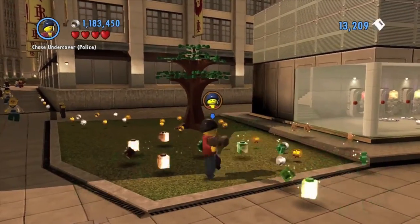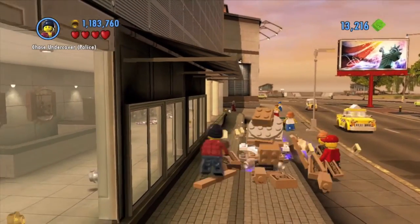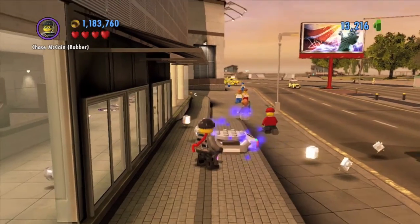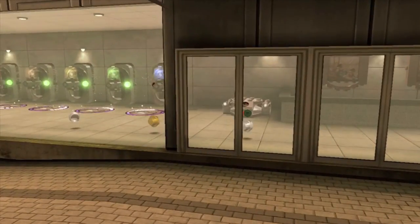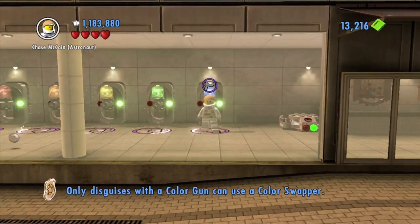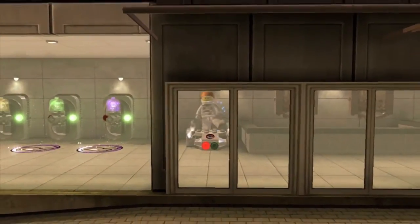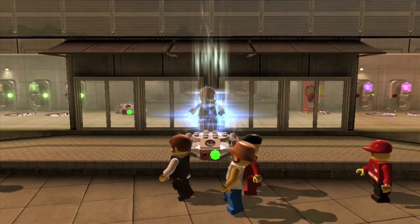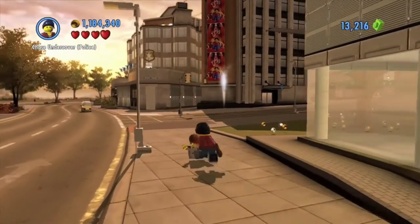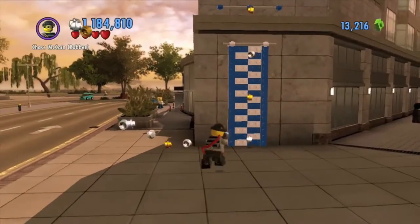Now over to the right is going to be a whole thing with the paint gun colors. So blow that up, build it, and you're going to use the teleporter. So take the blue one, then go out of the teleporter.